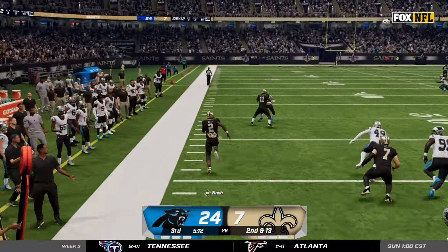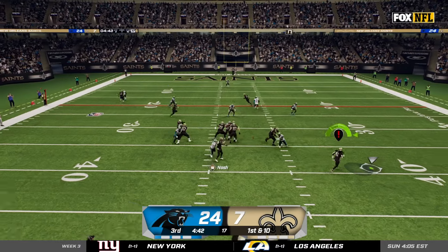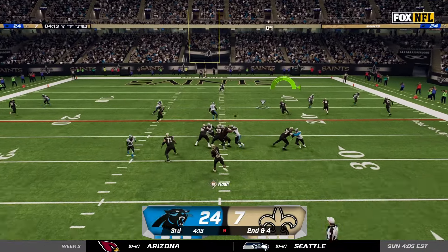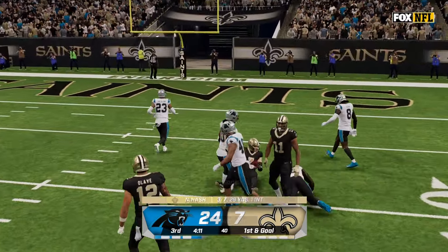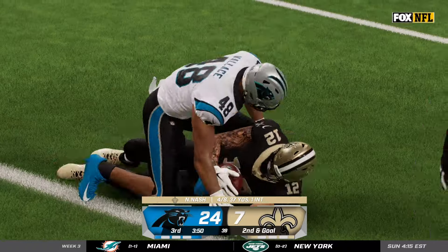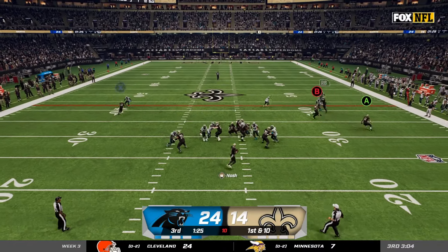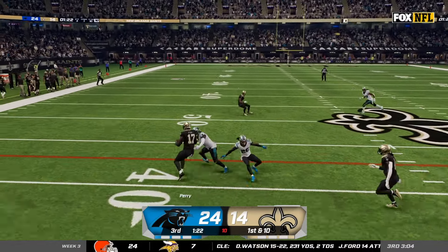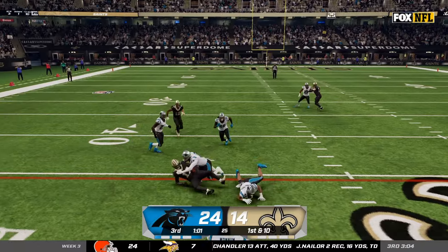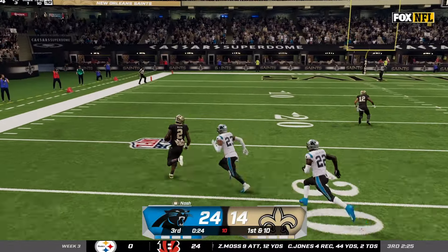We kept getting stopped and they kept scoring — we're down big and have to come back. I start that off breaking some ankles to get right outside the red zone, hit Alvin Kamara who makes a man miss for about six yards, then finally hit Taysom Hill to get inside the 10 yard line. On first and goal I hit Olave who falls to about the one, then take it myself for another rushing touchdown. We're still down 10 but our defense gets a stop. As the third quarter ends I hit AT Perry back to back for two catches and 20 yards — that's huge.